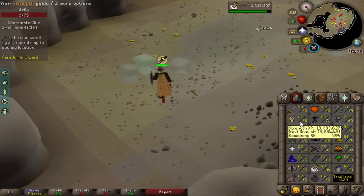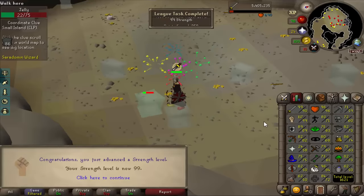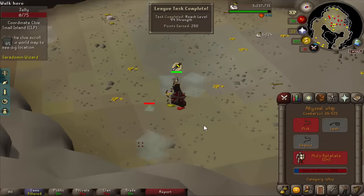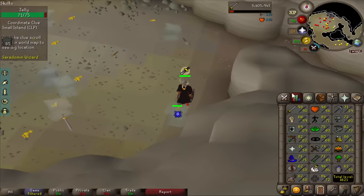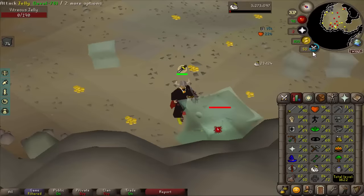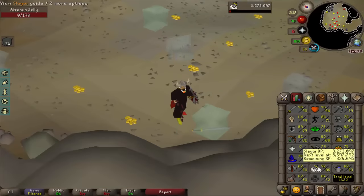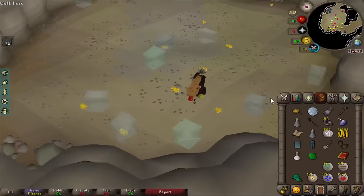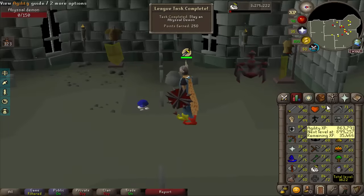On the final stretch now I just want to do some big tasks rather than running around doing the small ones. That is 99 strength — my first level 99 on the league account — and it's 250 points which is really really big. And one more superior for 85 slayer. Now I can kill an abyssal demon on task. On-task abyssal demon kill — this is a fat stack of points, 250.